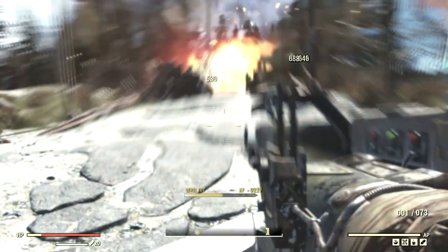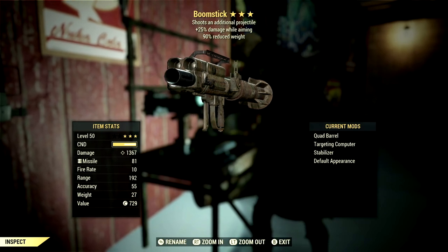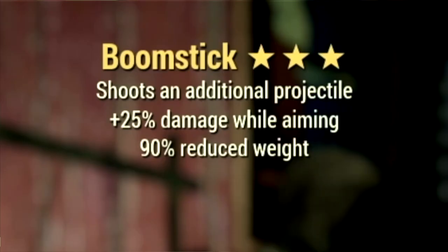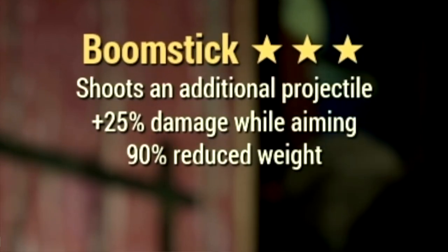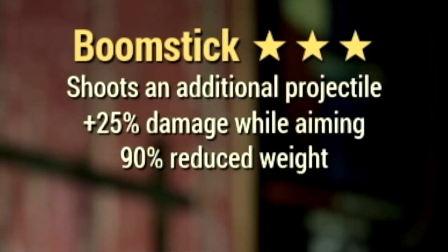We have Boomstick. Starting off with the weapon, this is a unique 3-star missile launcher called Boomstick, with the main legendary effect being the 2-shot effect, which shoots an additional projectile. It also has a plus 25% damage while aiming, and a 90% reduced weight.